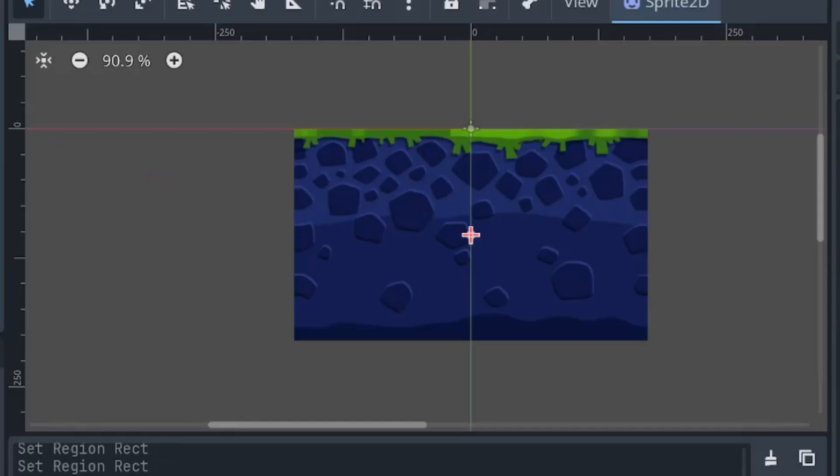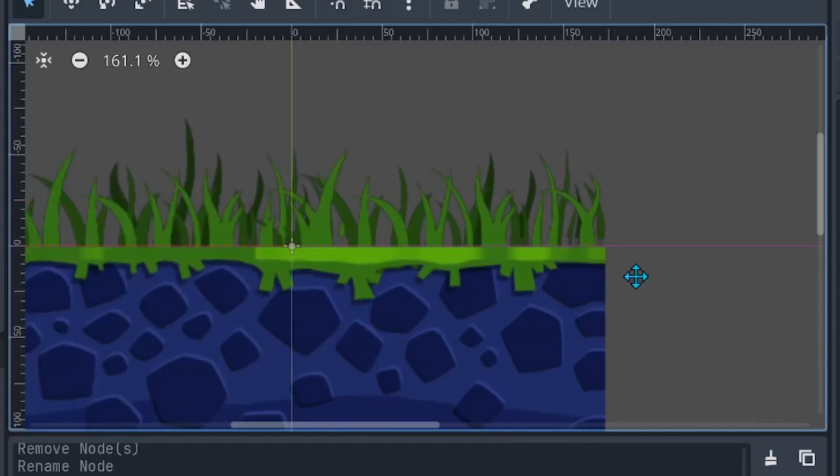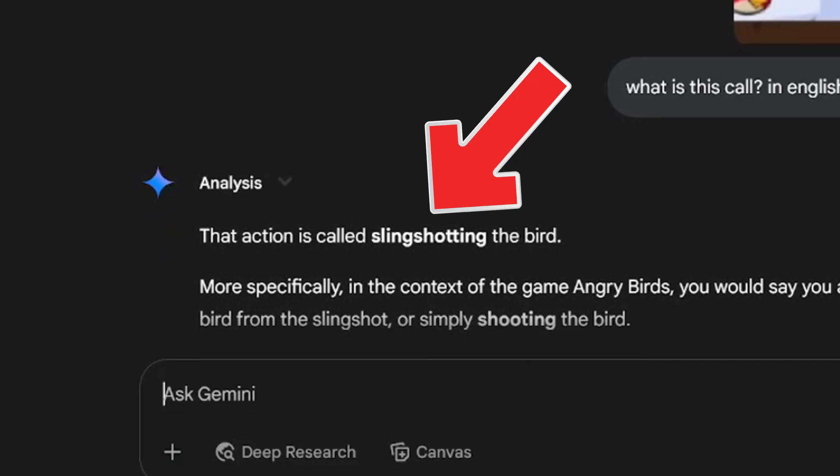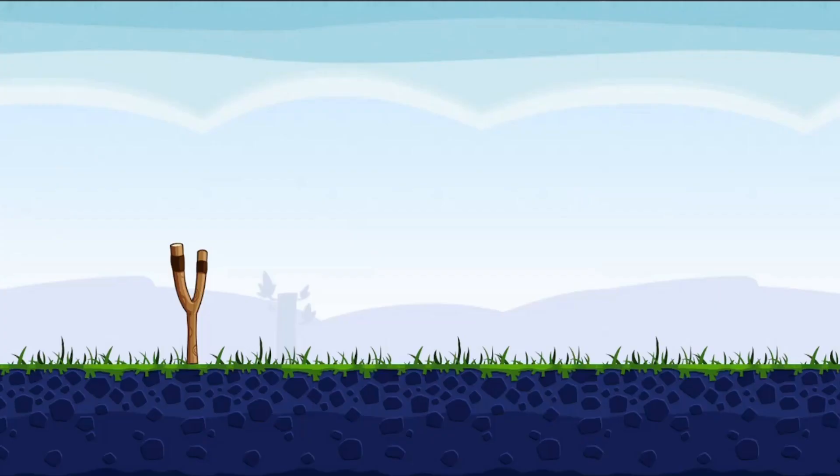What is this? Then I make a ground, make some grass. Then I make - I don't even know how to call this honestly. Okay, slingshot. Play. And this looks really good, right?